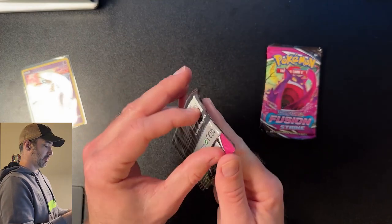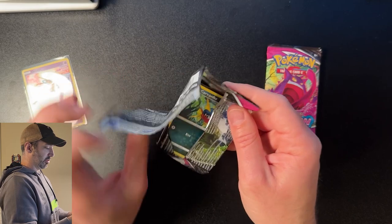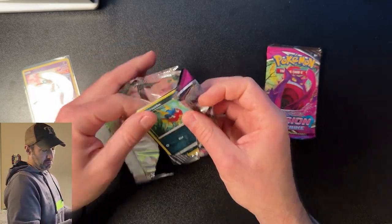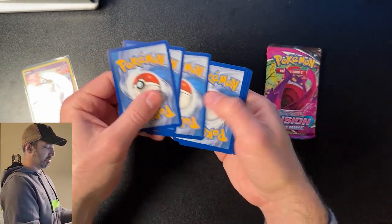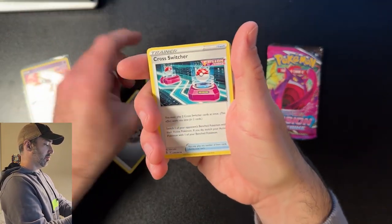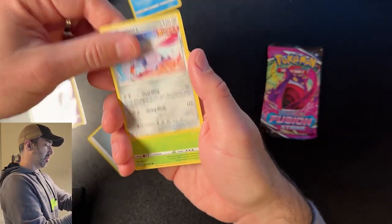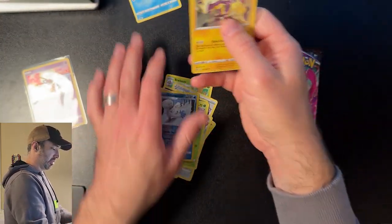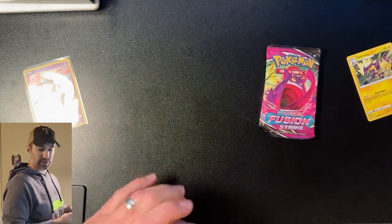Pack number three of Fusion Strike — let's find out what we got. That one opened extremely easy, and we got a black coat card, so we'll get a hit out of this one. We have an Energy, Hariyama, Balloon, Cross Switcher, Carvanha, Klefki, Morpeko, Skarmory, Shelmet, and a Toxtricity. Hello Toxtricity, my old friend — I get that card a lot even from the newer sets, but that's okay.